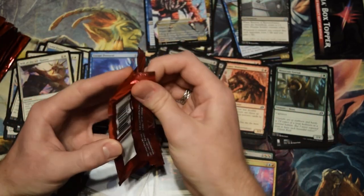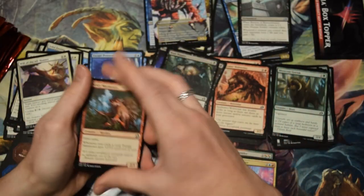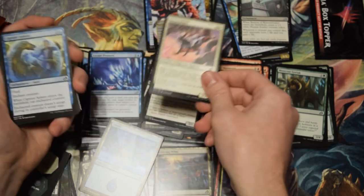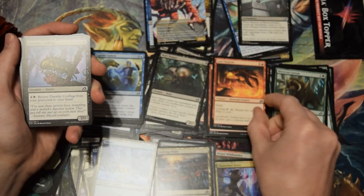Where are the cards that I actually want? Not that I don't want Snapdax — Snapdax is good — but I'd like some Lurrus. Mythics I would like: Fiend Artisan, and probably the Moth, right? Who doesn't want the Moth?